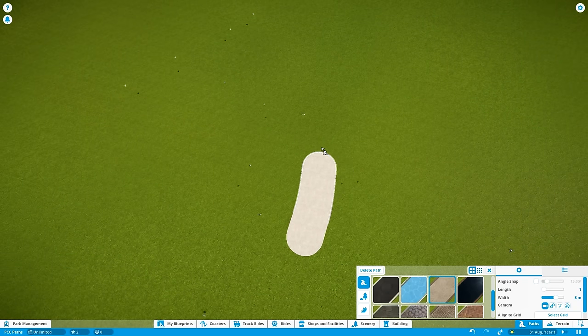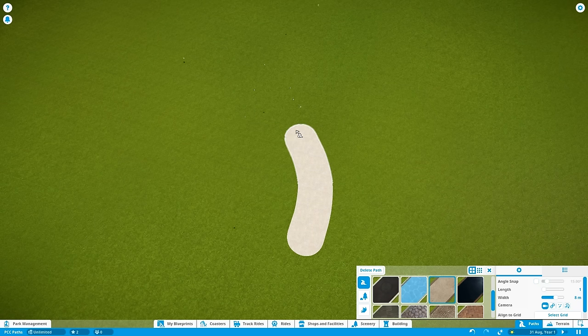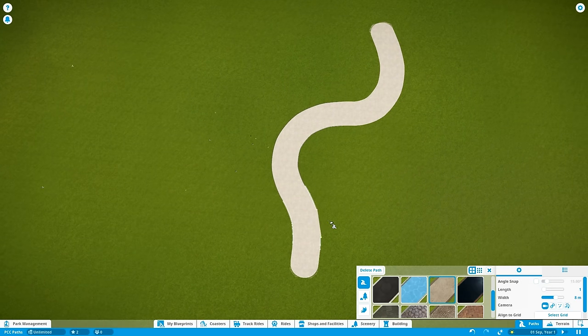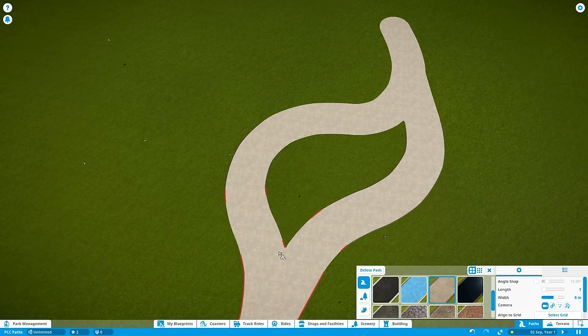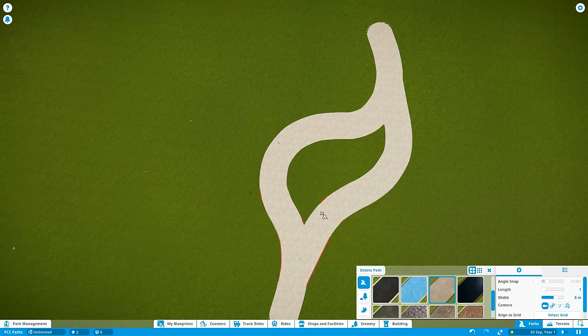Let's get into a quick example. I want to create a curved small plaza with a ride and a few buildings next to it. I'll start by creating one half of the plaza, smoothly curving it out — just a rough sketch of what it's going to look like. Then for the second part I'll make it a bit longer, and while holding the Z key, connect a path over here to create the basis of my plaza.